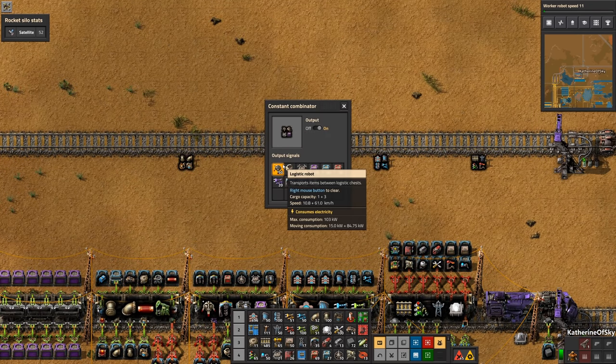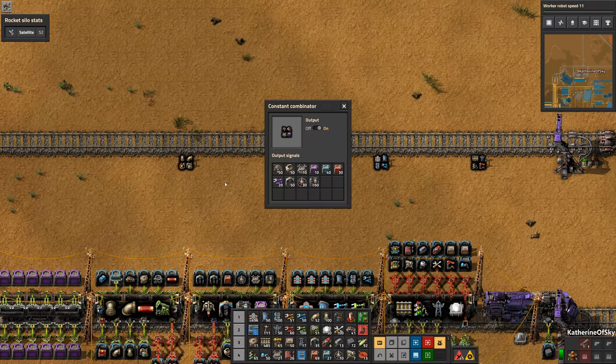Adjust the constant combinator values for how much of a particular item you think you'll need at a specialized outpost. You're going to want to ignore zero numbers. For example, if you want electric mining drills at a particular outpost, set the number to 50 or so. Obviously you won't want nuclear reactors there, so ignore that number in the other car. Keep in mind that the number you set will be stored in the boxes after the outpost is built, so if you care about unused machines, keep the numbers low.